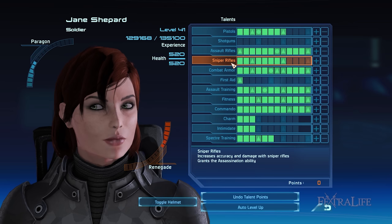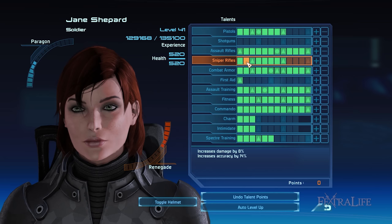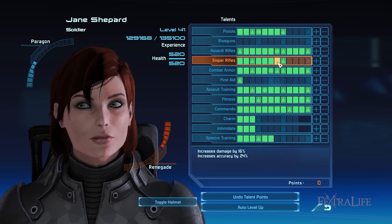The Sniper Rifle talent also grants you the Assassination ability at rank 3. Assassination greatly boosts the damage of your next sniper rifle shot. I recommend allotting 8 points into this talent so that you can unlock Advanced Assassination, thereby adding 250% damage to your next hit from a distance, guaranteeing a death blow.